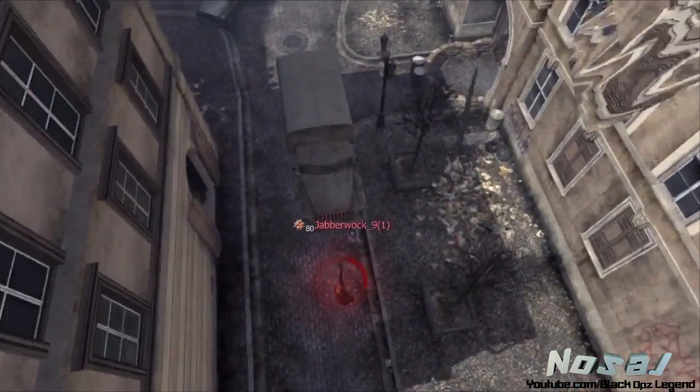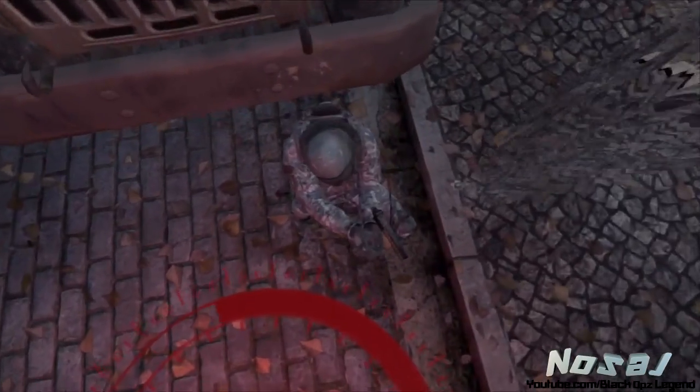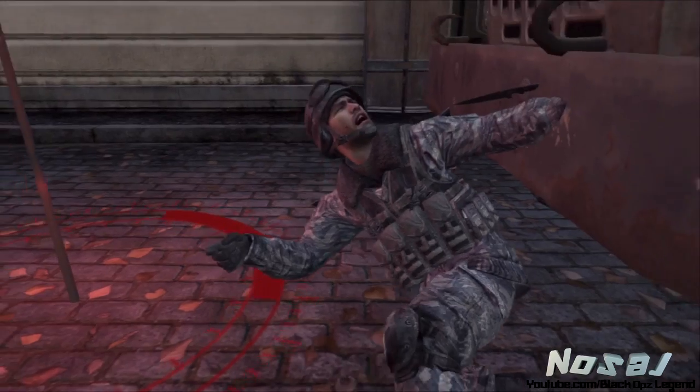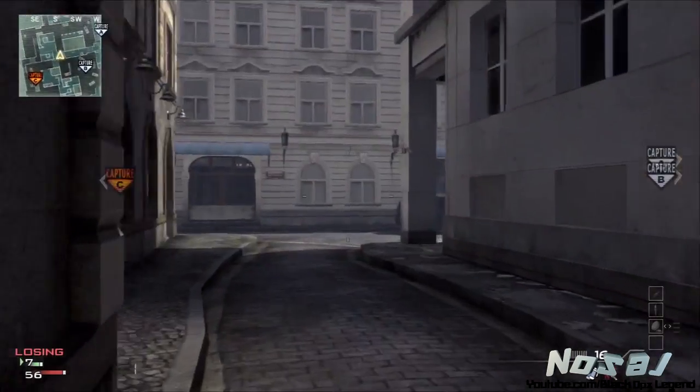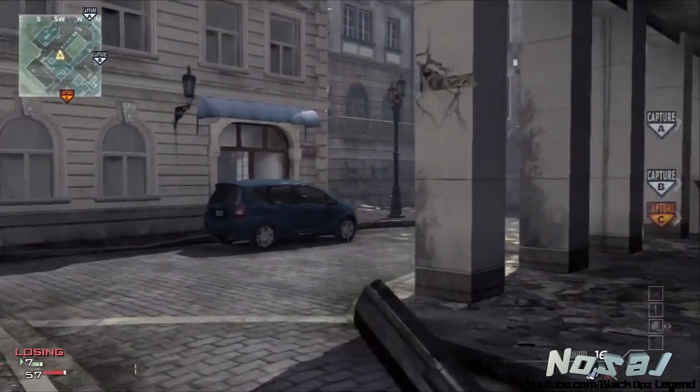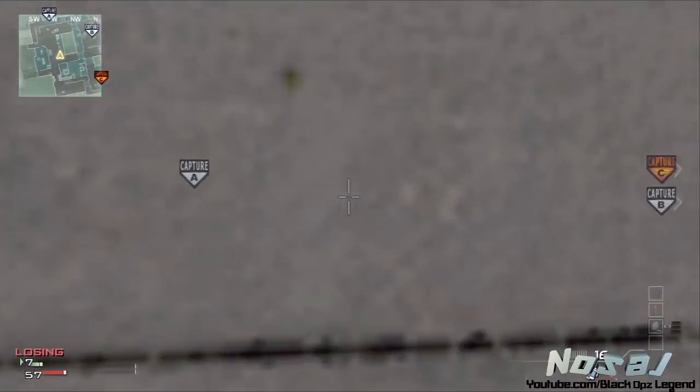Look at this map, it's so beautiful. There are so many ugly maps in Modern Warfare 3, it's disturbing. It's nice to have a beautiful map like Lockdown — good old France. Here's the second throwing knife spot for C.